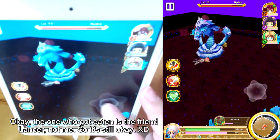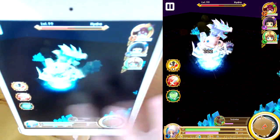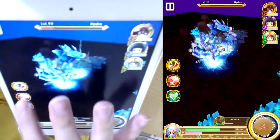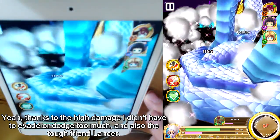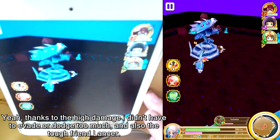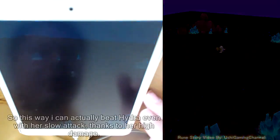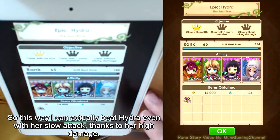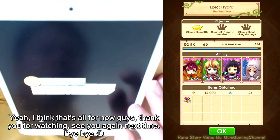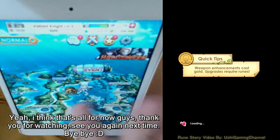Okay, the one who got eaten was the friend Lancer, not me, so it's still okay. Thanks to the high damage, I didn't have to evade or dodge too much, and also the tough friend Lancer helped. This way I can actually beat Hydra even with her slow attack, thanks to her high damage. I think that's all for now, guys — thank you for watching, see you next time, bye!